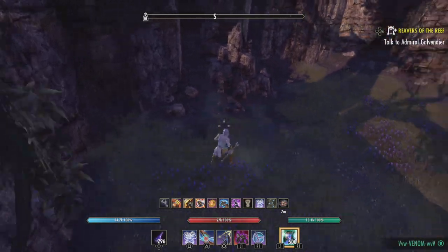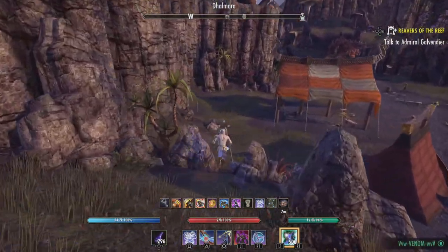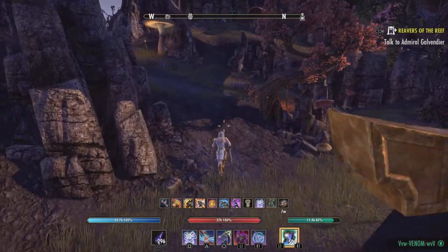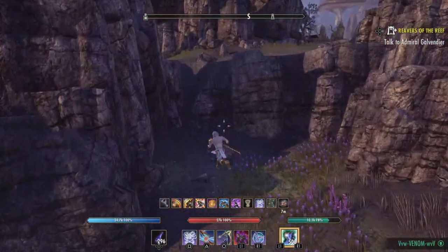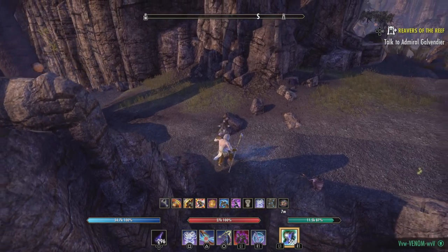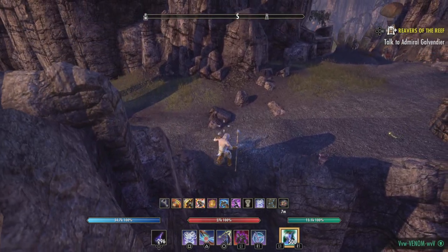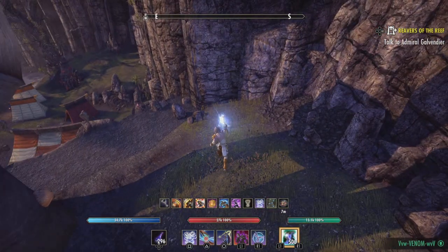Another spot where a chest can spawn is right here. Your CP tree is really important — if you have Treasure Hunter on, it's going to increase the quality of the items that you find in a treasure chest. This next area I'm jumping up to shows you another spot where a chest can spawn.